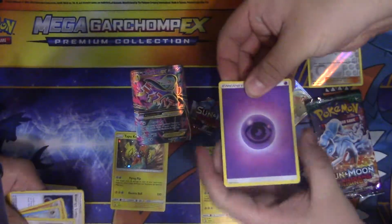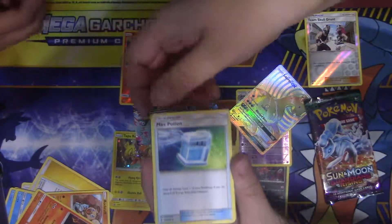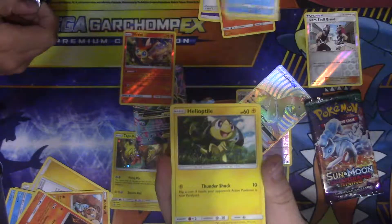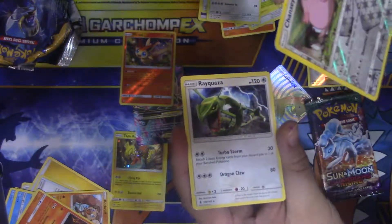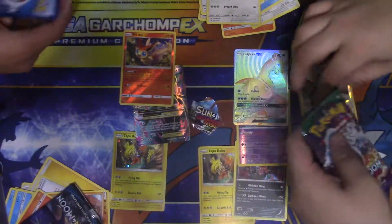Should be four — is the Guardians Rising four? Oh wait, this is a reverse hollow. Yeah, is it a rare? Yeah it's a rare, so you can count that one. Got a Lampent, Tentacool, Helioptile, Petilil, a Chansey — ooh, Chansey reverse hollow — and a regular rare Alolan Raichu. Nice, so it's four.